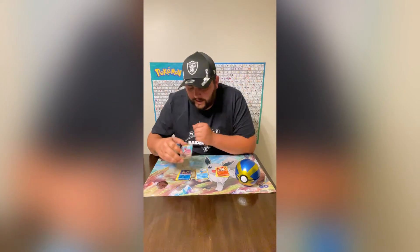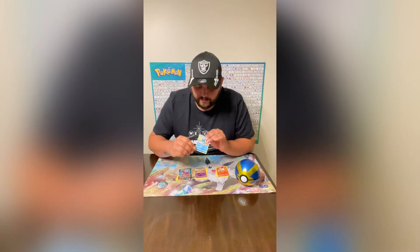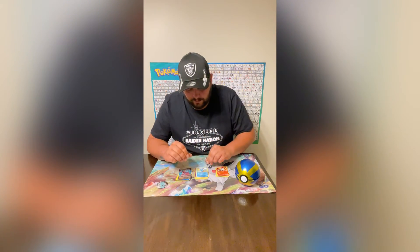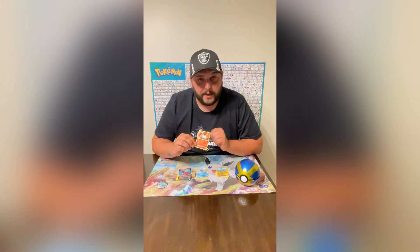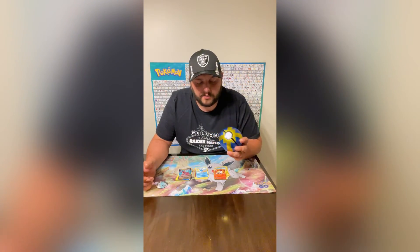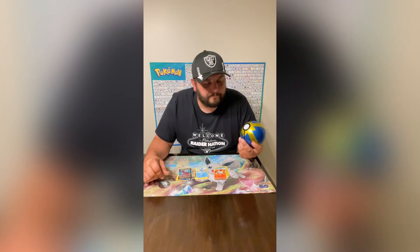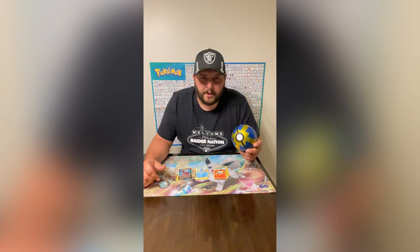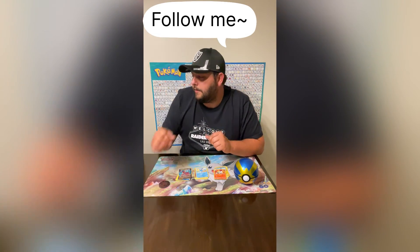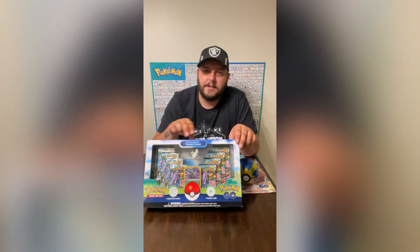Hey guys, so like you saw we got the Noivern V — really nice card. The other rares we got were an unholographic Azumarill and an unholographic Volcarona. But for the most part, pretty good deal — $12.99 for one of these Pokeballs comes with three packs and a coin. Still really love the Eevee coin, it's legit. Get a nice little collectible to put with all your other Pokemon collectibles. Stay tuned next time, give us a like on the video and subscribe to our channel and you can get to see us open up this Radiant Eevee collectible box. See you guys till next time!